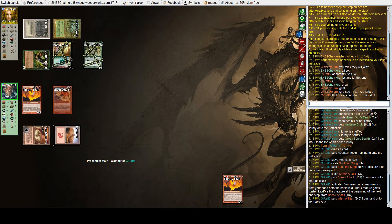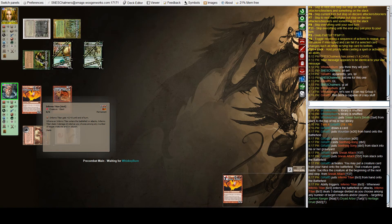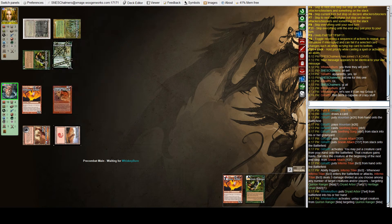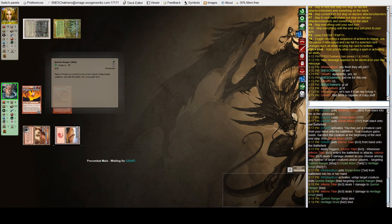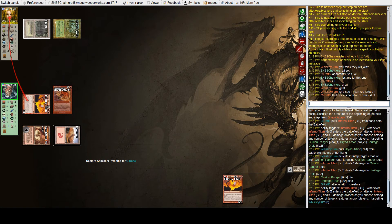That's a nice pull. The Titan will take down all three of the elves — when it enters the battlefield it does three damage divided as you choose, and then when it attacks it also does three damage. Oliver responds: the Quirion Ranger can return a forest to its controller's hand and untap a creature, so he can at least save the Dryad Arbor. But he's going to take nine damage here, and with only three cards in hand, this is a problem.